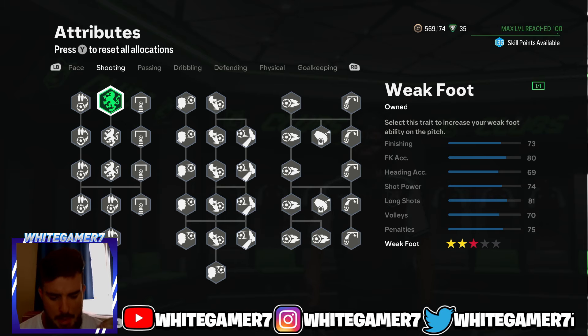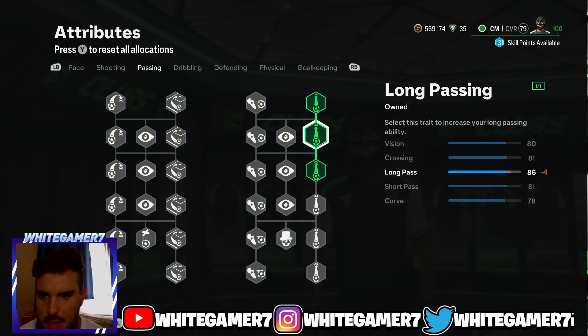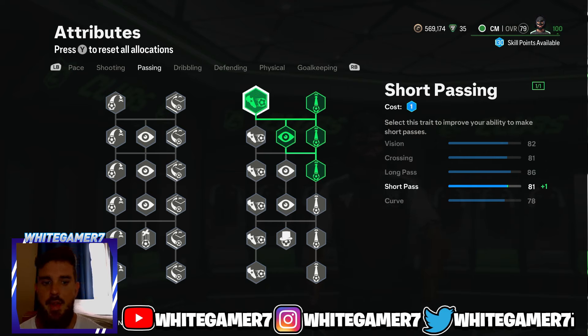From the shooting, we're going to get the three-star weak foot at level 25 — three stars will do the job, and as you move up you'll keep upgrading that. From the passing, we're going to get these three long passing nodes, you're going to get the Vision, and then you're going to get the Short Passing.